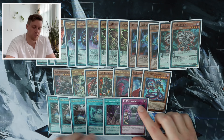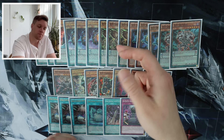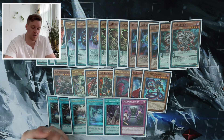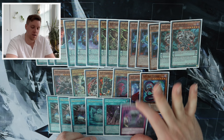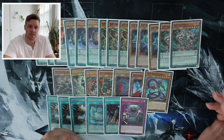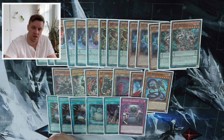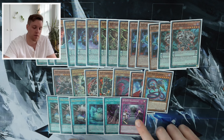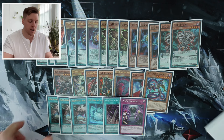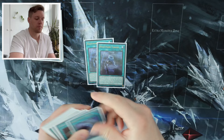One Headhunt is one of the coolest cards in the deck for your end board because it plays around Dark Ruler. It's searchable by Griffin so you can play just one. It's essentially an Imperm plus a Change of Heart at the same time — like Widow Anchor — but all you need to do is control a DDD monster. It's super strong; it can stop plays right from the start. They go Normal Summon Snake Eyes Ash, you can negate and steal it and that can just win you games.